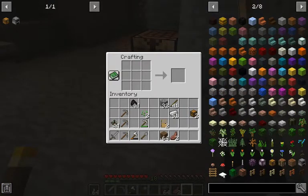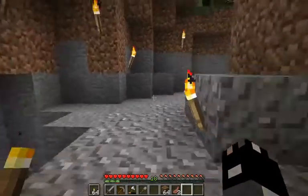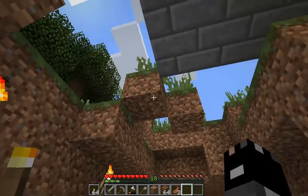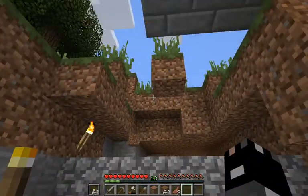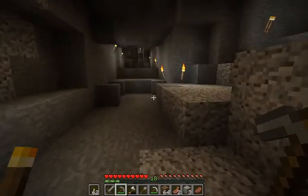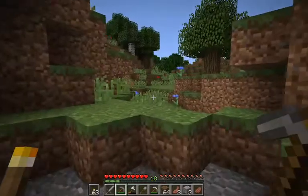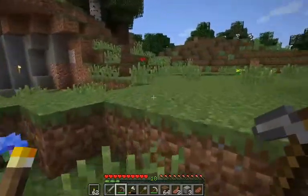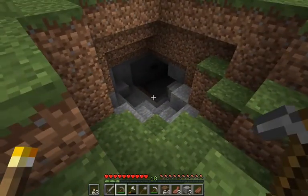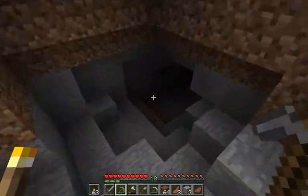We're going to go do a little mining. I do have to finish filling in this area here because we are not protected, so let's do that before we go. Okay, now we're going to go where the hole is — I should say the hole, because that is where our mine is going to be. Right down here — I haven't been down there yet. Here we go into the abyss.